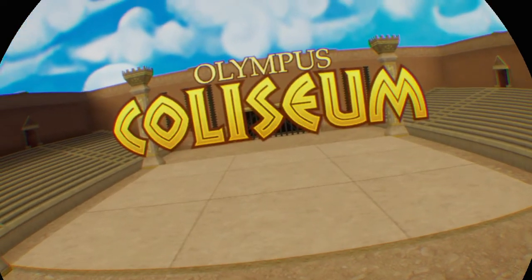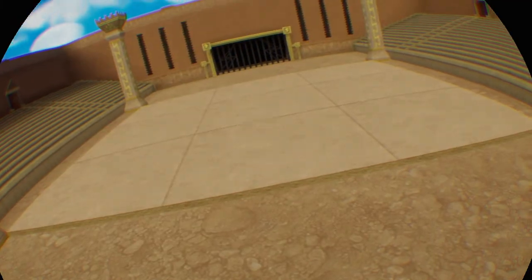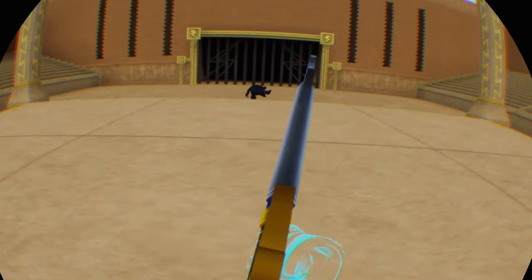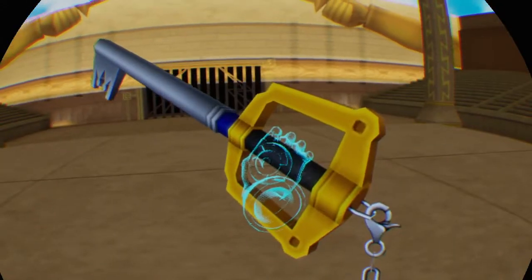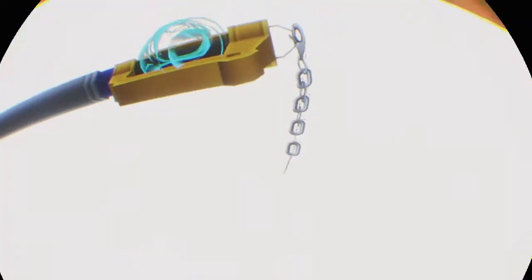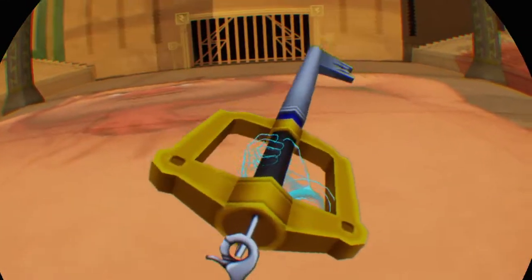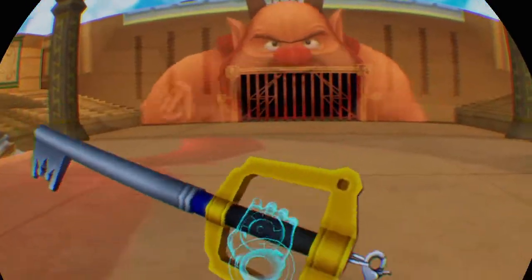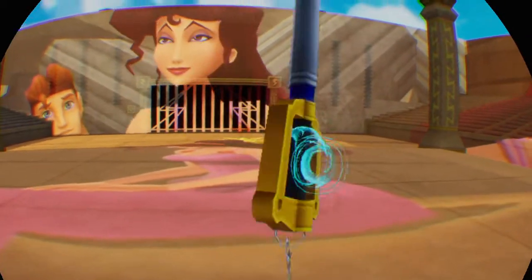Here we are, Olympus Colosseum. One fun thing — I have a keyblade in this. It is the only mission in the game where you get a keyblade, and not just any keyblade — the Kingdom Key. As you just saw there, part of this is that enemies are actually going to be coming after me.